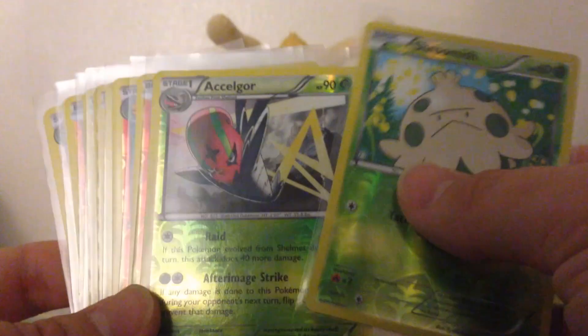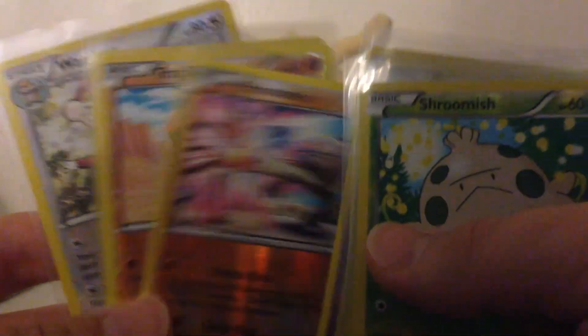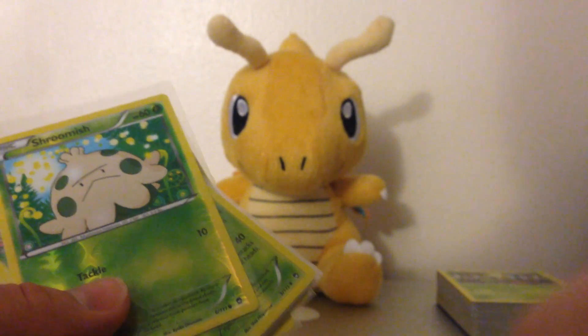Then we've got Shroomish, Shroomish, XL Gore, Magmar, Gombuskin, Poliwag, Electabuzz, Gatheta, Gullit, Hitmonlee, Trapinch, and Watchog. So those are all the Reverse Holos.